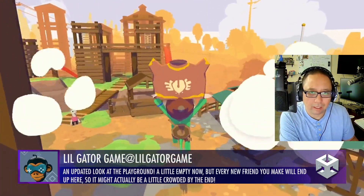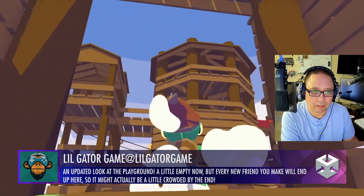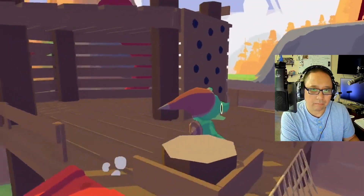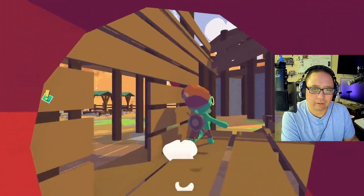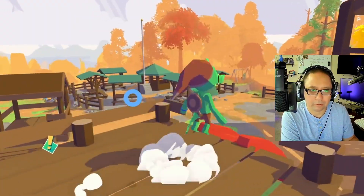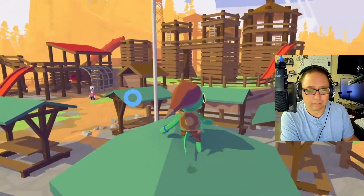Little Gator Game. This gives me a Wind Waker feel right here — a lot of the fluidity, a lot of the movement. We've featured it several times before. It has potential. I'm curious to see what the end product is. There are some areas where shadows could really help, or some sort of ambient occlusion to kind of soften things up. But if that's the style you're going for, that's the style you're going for.